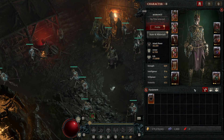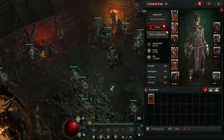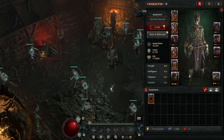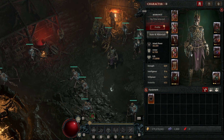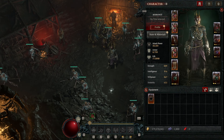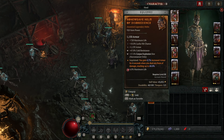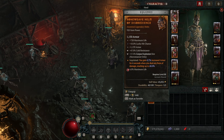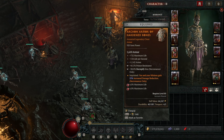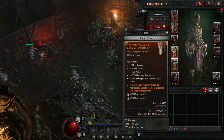In terms of gear, stats have been massively changed and are much more streamlined, and we have the new masterworking system on top. The gear is barely optimized but I'll give a brief overview focusing mainly on the aspects rather than the stat affixes. There are no uniques in this build currently as I wanted to get this video out quickly. On my helmet I run Aspect of Disobedience for more armor and damage reduction. On my chest piece I run Armor of Hardened Bones for even more damage reduction. On my gloves I have the Splintering Aspect which makes Bone Spear more powerful and also applies to our mages' bone spears.